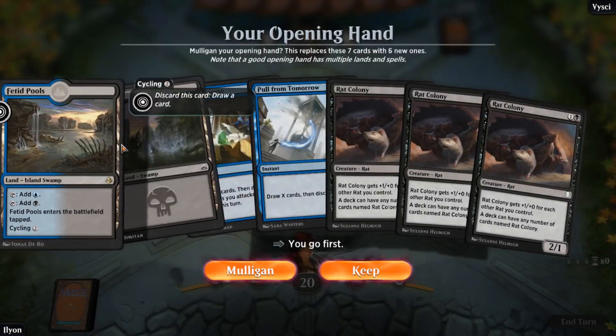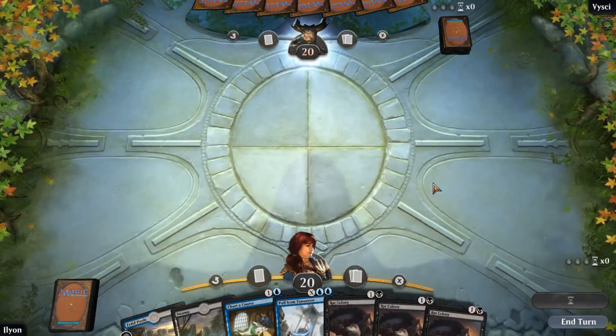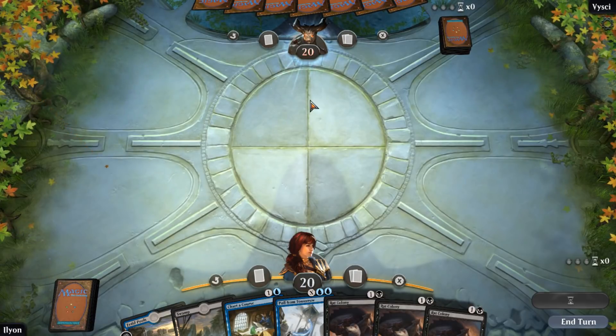All right, start with Fetid Pools into swamp, and then just slam a bunch of rat colonies — that is the plan. This is looking like a decent enough hand for game one of our tournament here. We're against Visey — hello and good luck.